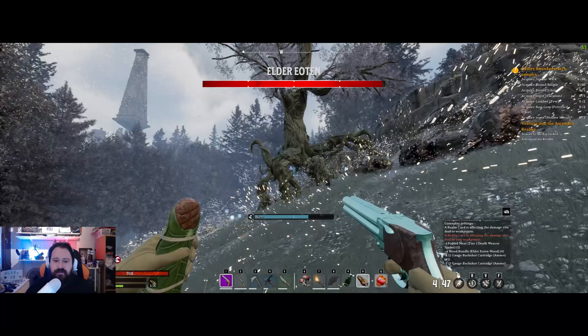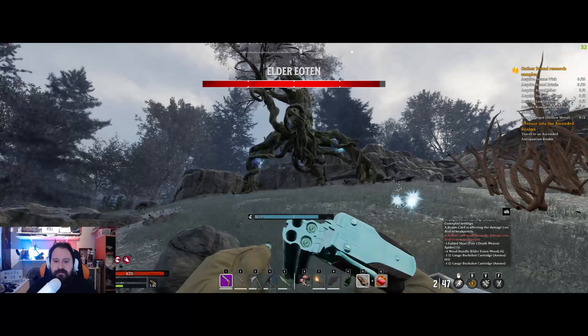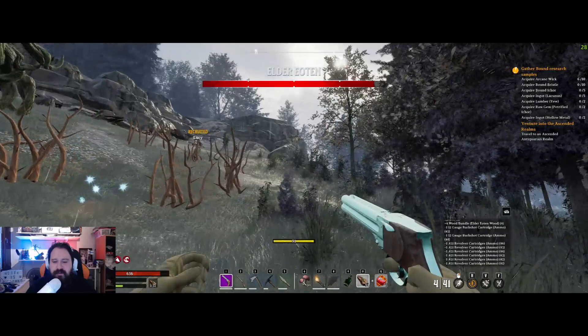You should focus the weak points which are under their legs. If you try to shoot at the back legs it's easier to hit the weak point. Let's see — okay, it's not that easy to hit the weak point.